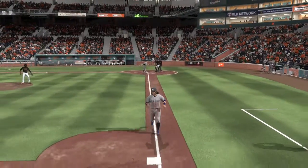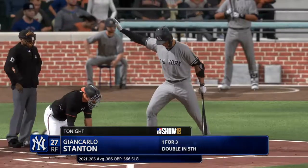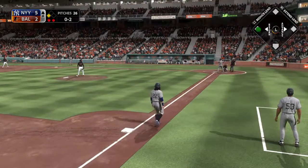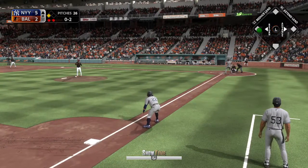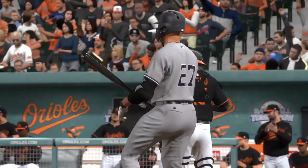Struck him out. And now they'll likely need a base hit to get that runner home from third. Ready for another chance — Giancarlo Stanton. It was an RBI double for him in his last turn to the plate. Got him swinging, and that will end the inning.